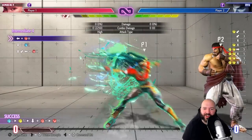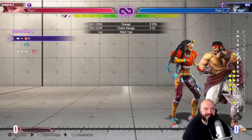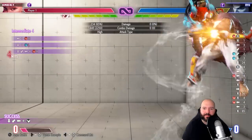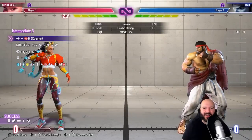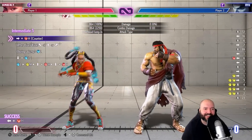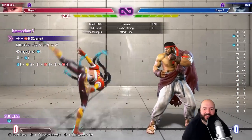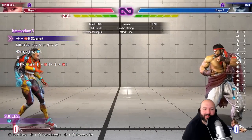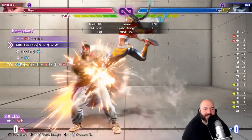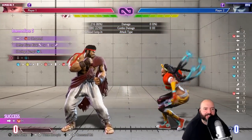With drive rush, her crouching medium kick becomes insane — it's so plus. She also gets a combo off overhead without having to drive rush first — I don't think very many characters get that. She just seems so good. I understand she has issues because she's very high commitment, but she seems really crazy to me. Forward heavy kick into jump — oh, that actually combos!